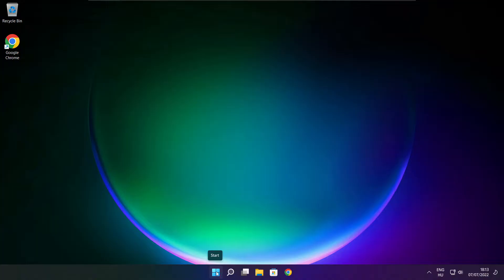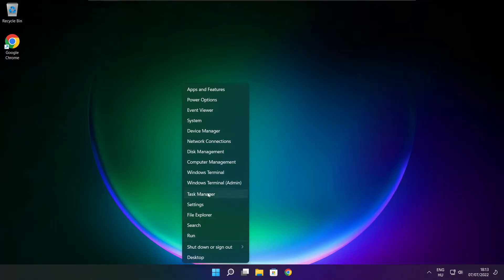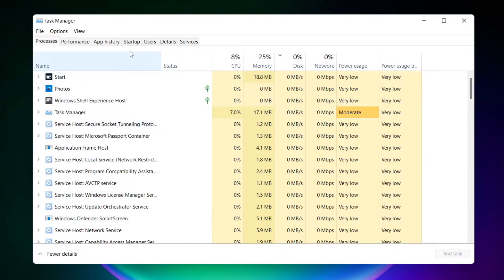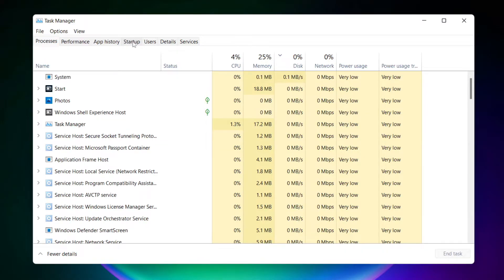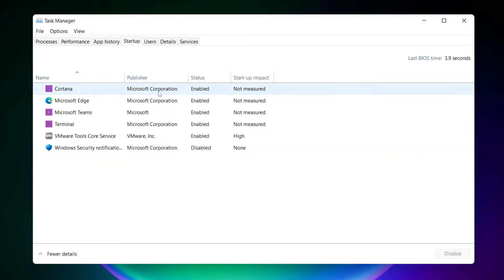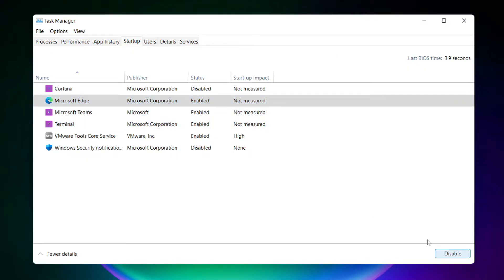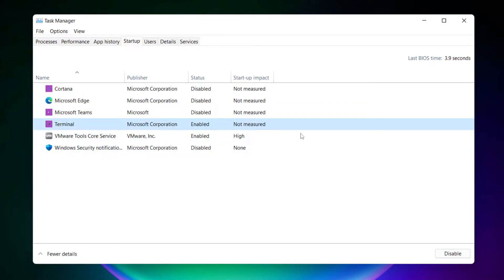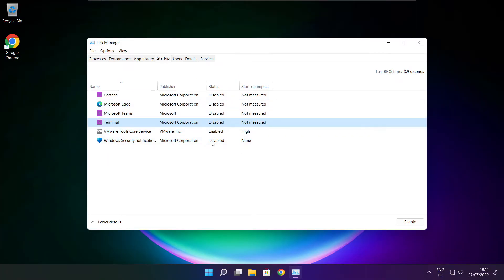Right click start menu. Open task manager. Click startup. Disable not used applications. Close window.